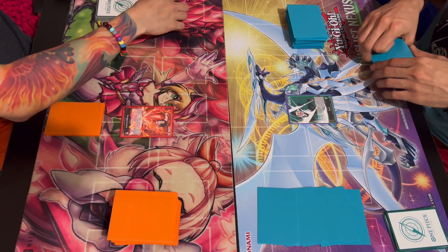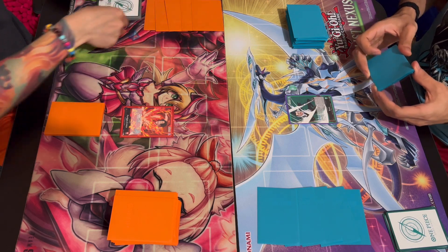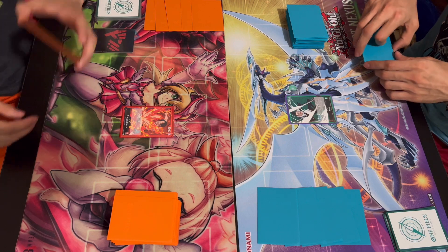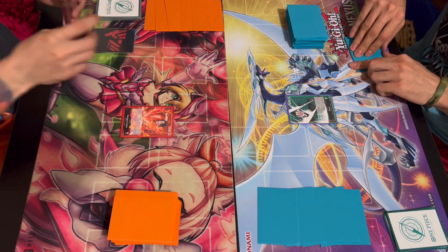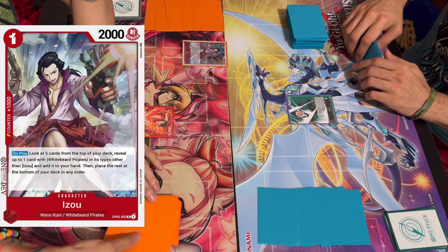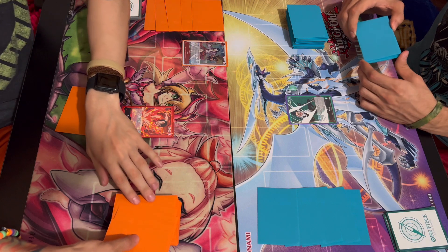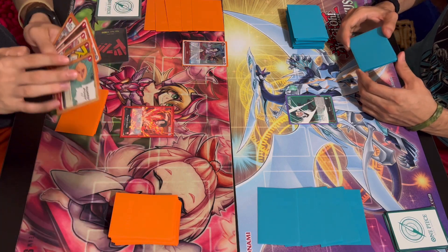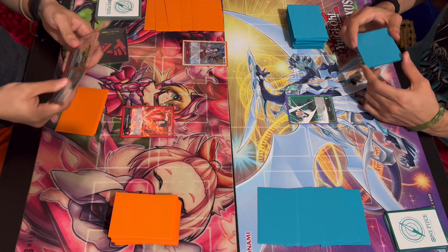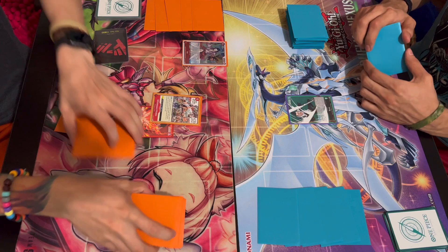There's a battle that most people didn't see — I'm pretty sure a lot of people never saw this. Kuro versus Ace, but he's not worthy. Couple of mid-tiers. I'm going to start my turn with Izo — search five for a Whitebeard Pirate card. I want to make sure I'm not cheating. Whitebeard Pirate card. Can't go wrong with that.